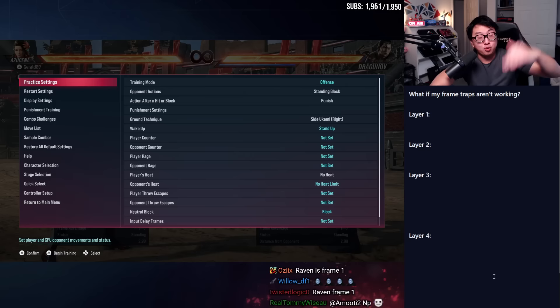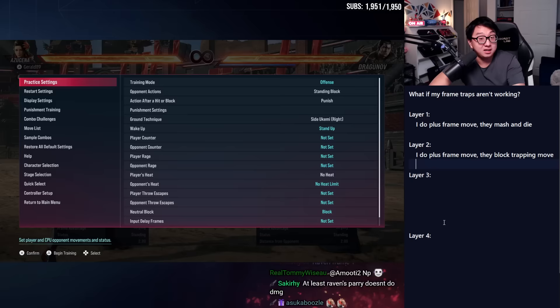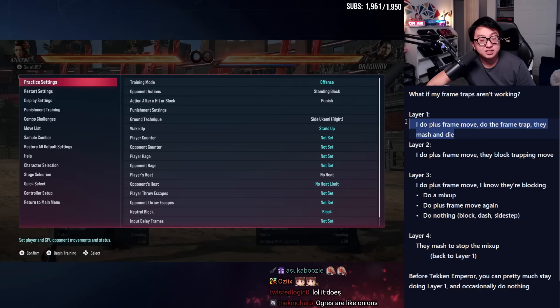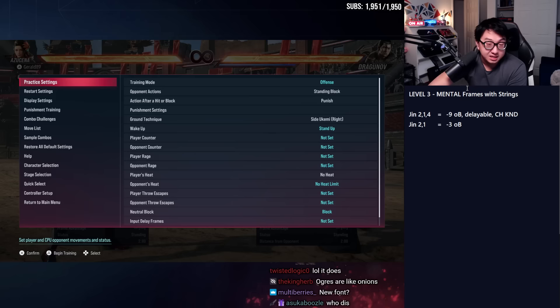What if your frame traps aren't working? Mind games in fighting games usually have four layers, with layer four looping back to layer one. The layered mind game for frame traps: do the plus-frame move, do the frame trap, they mash and die. Layer two: your opponent just decides to block and now they have advantage. Layer three: playing off the read that they're going to block — mix-up, repeat, or do nothing. Layer four: they mash to stop your mix-up, which takes you back to layer one. I was able to just do frame traps over and over all the way up to Tekken Emperor and King. Combining do-nothing and the plus-frame move is extremely effective.